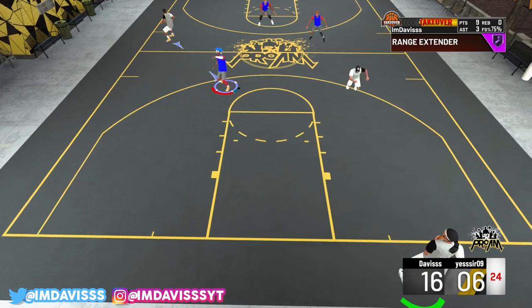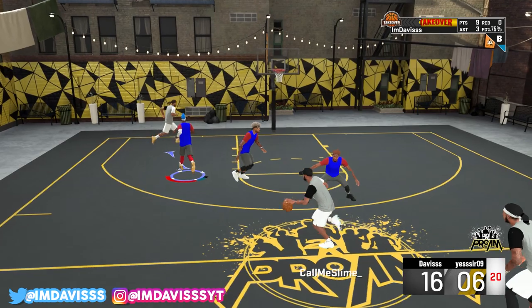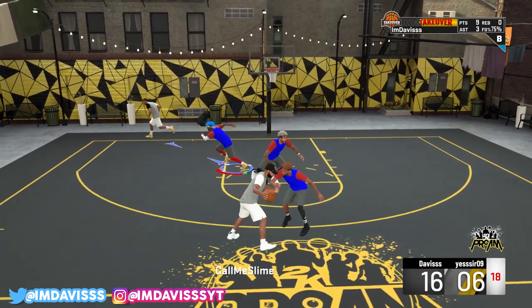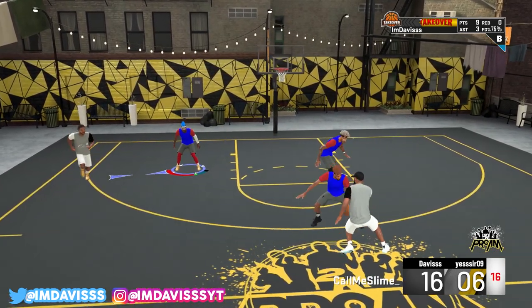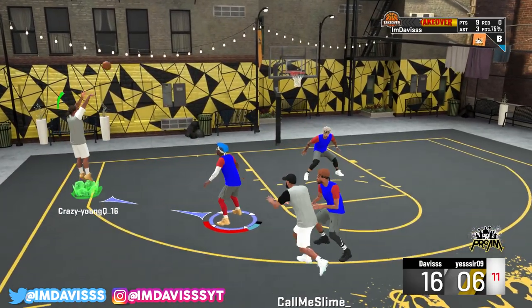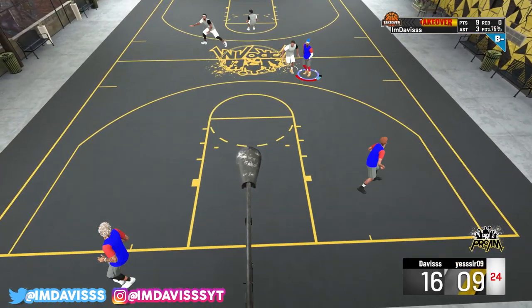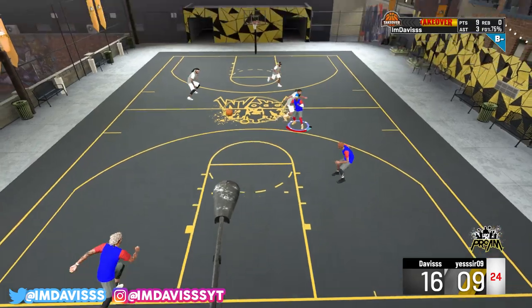Hey, in the comment section, let me know right now what badges y'all have been experimenting with. Now, I'm going to keep it 100 — I think one of the most useless badges right now for shooting is Corner Specialist. If you have Catch and Shoot or Quick Draw, just anything besides Corner Specialist. You guys see the guy green right there — I doubt he has Corner Specialist on. I don't think it's worth it in this game, to be honest.